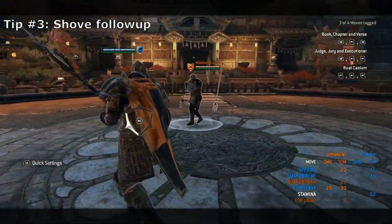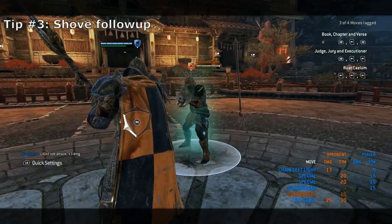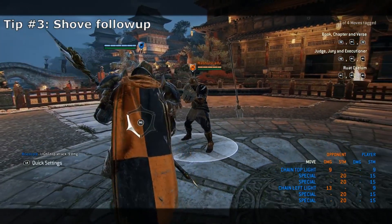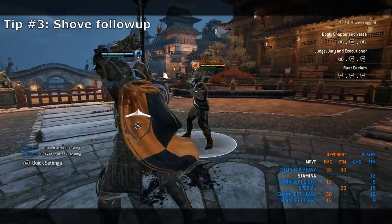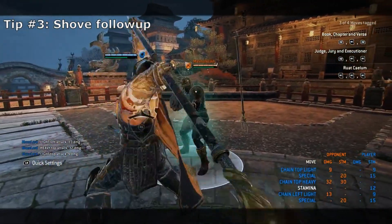For the final tip, this one is relatively simple yet a lot of people don't know it — that is, to throw a side light attack after a shove. The top light attack is faster but does less damage, and both attacks are guaranteed after the shove anyway. However, there is one use for throwing the top light: to change the animation of the top heavy finisher to throw off your opponent, as this animation is janky and not seen all that often in matches.